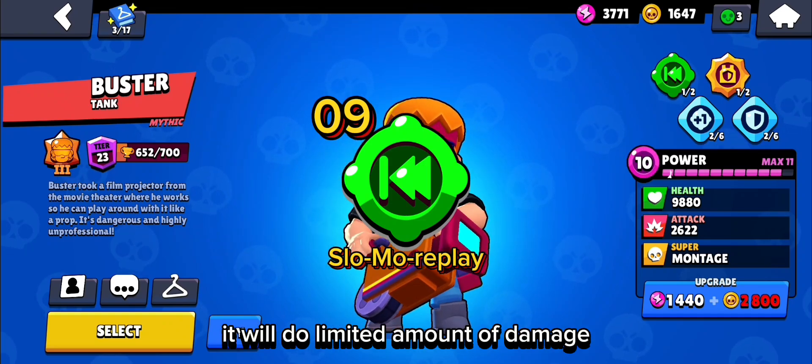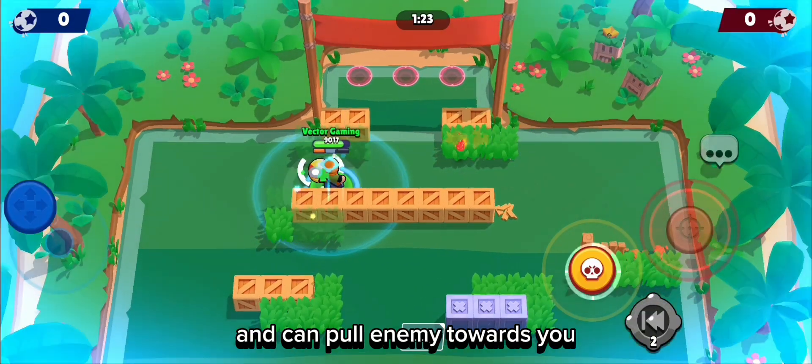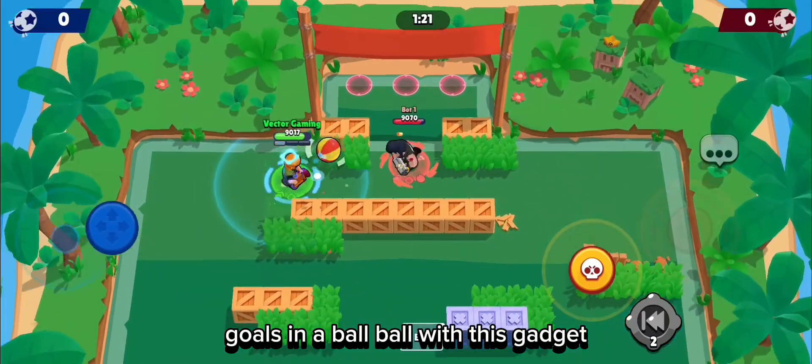At number 9 is Buster's Slow Mo Replay. It will deal a limited amount of damage and it can pull the enemy towards you. You can also do trick shots and goals in Brawl Ball with this gadget.